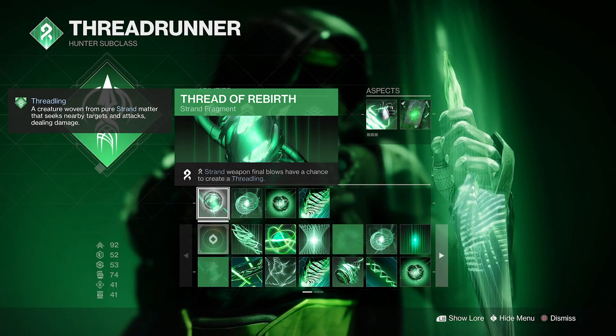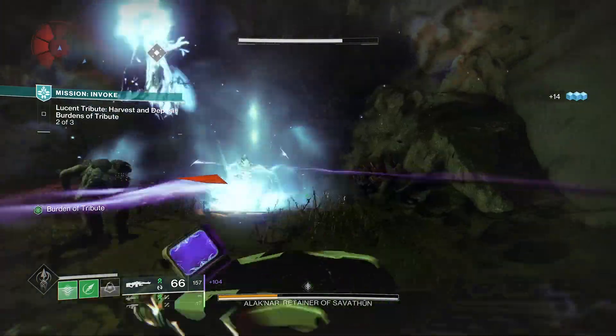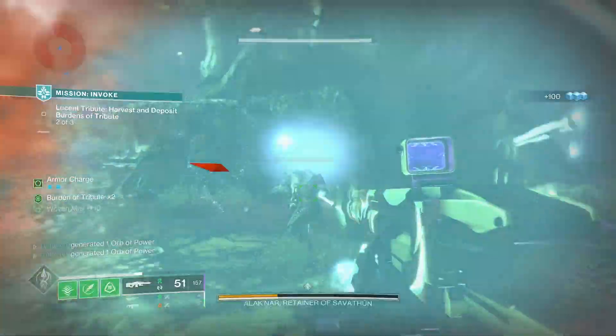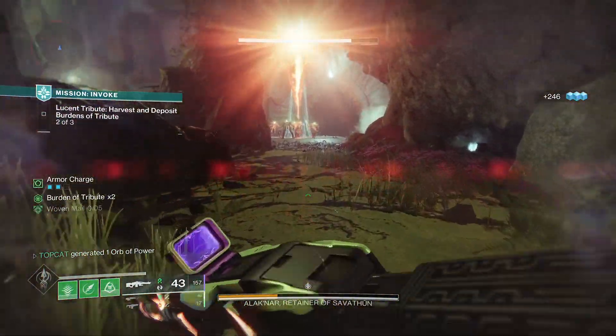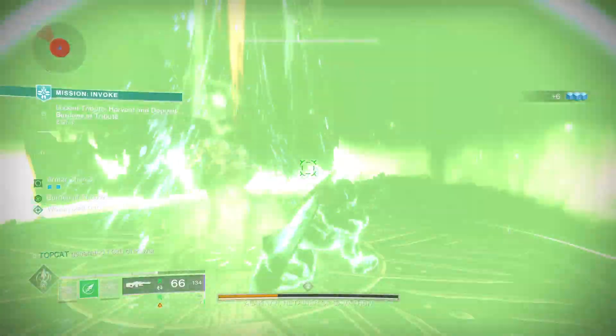Our last aspect is Rebirth — it got buffed. Our strand weapon final blows have a chance to create a Threadling. Bungie has buffed this fragment so it now grants Threadlings based on the tier of your target: minors grant you 1 minion, elites grant you 2, and bosses will grant you 3.